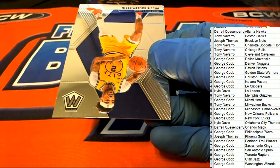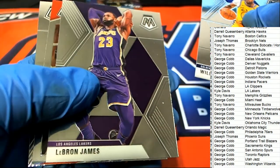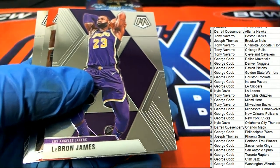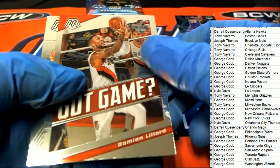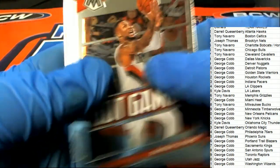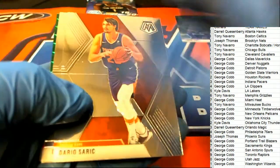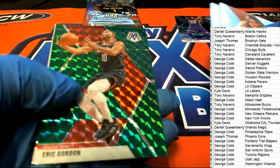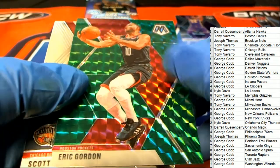All right, we're looking for that big orange Mosaic prism, we're looking for some of the big hits we can find. There's a nice LeBron for Kyle — green prism Mosaic, Houston Rockets.